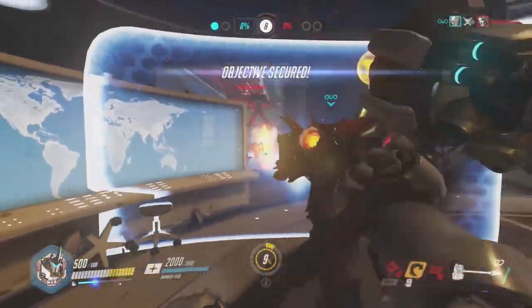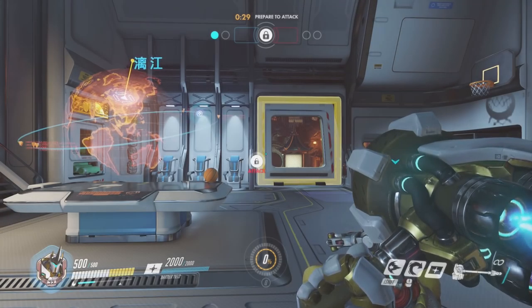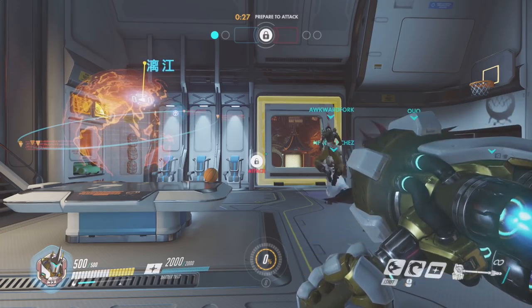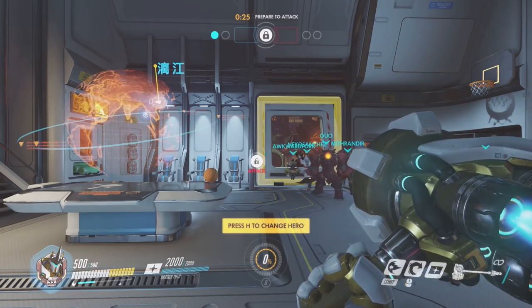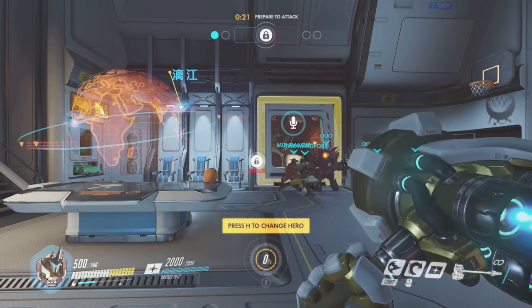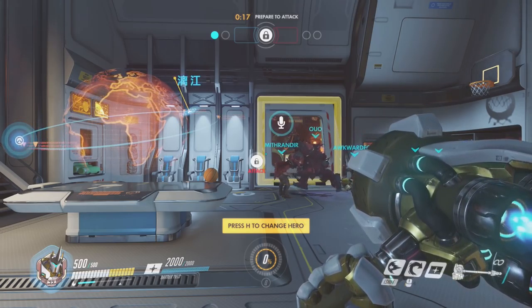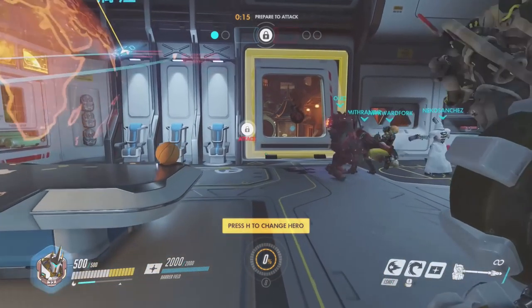Dealing damage to these heroes in close quarters can, number one, throw them off a little bit — they're going to get knocked around by your hammer — and none of them have that much health. A couple of swings from the hammer is going to eliminate most of those low-health heroes, especially Genji and Tracer. Reaper is going to take a few more hits, even McCree, but trust me, swinging the hammer is way better than just standing there cowered up behind your energy barrier waiting to die.